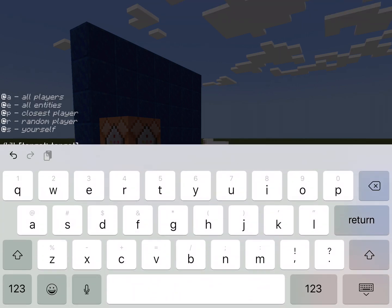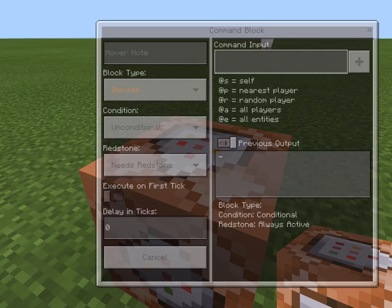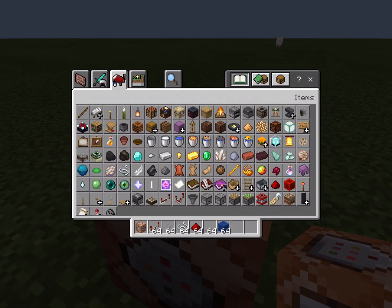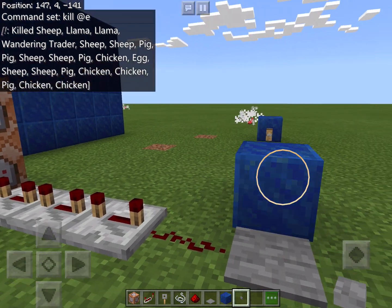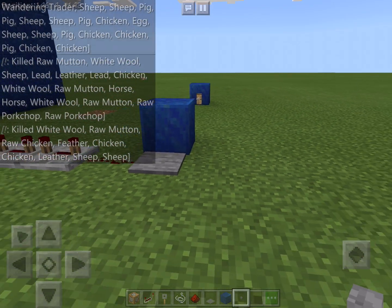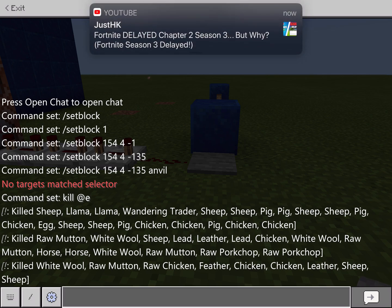All players, all enemies — let me kill all of these animals so that they won't get in the way of my thing. Hey, I see a chicken.